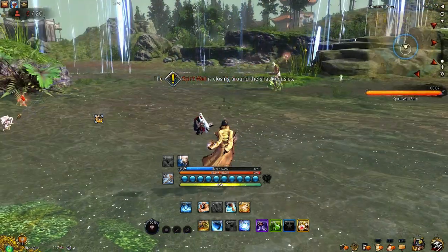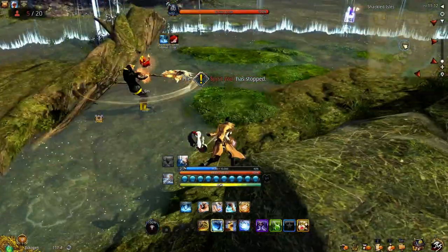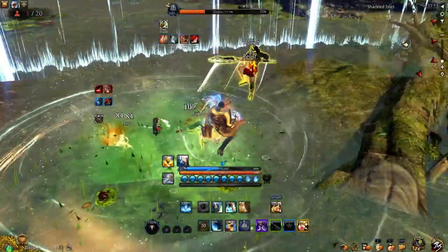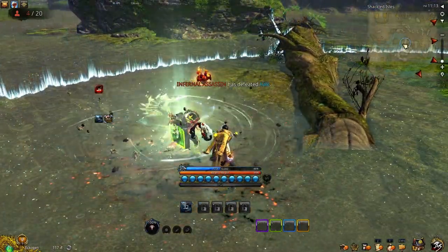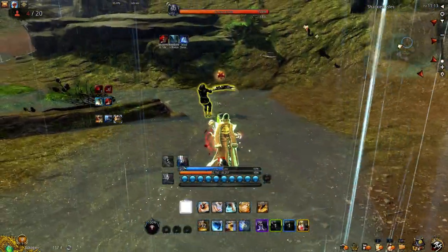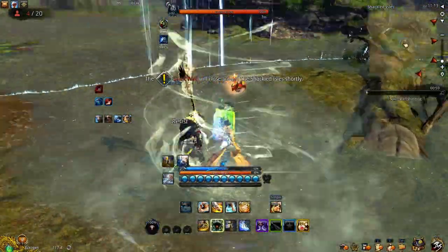So now the wall of death is closing in. Like I said, you always have to be aware of that, because even if you're Master Hong, that still hurts. One unfortunate thing about this event is that kills are based on who gets the last hit. So even though I might have done the majority of the damage to that summoner, the destroyer got the last hit when they were in the Chi recovery form, so he got the kill.